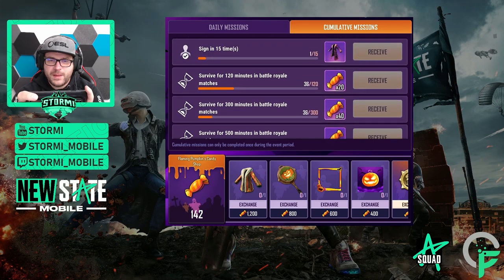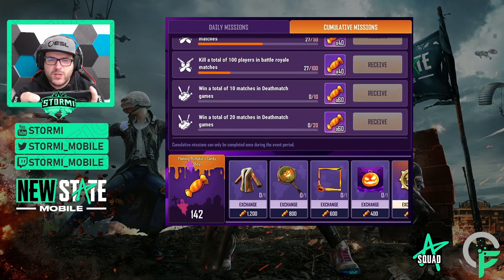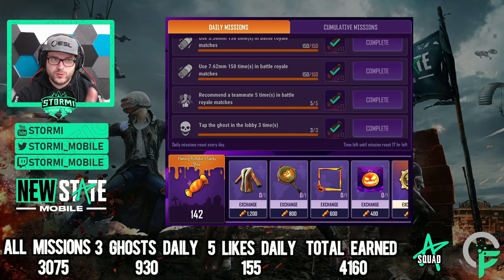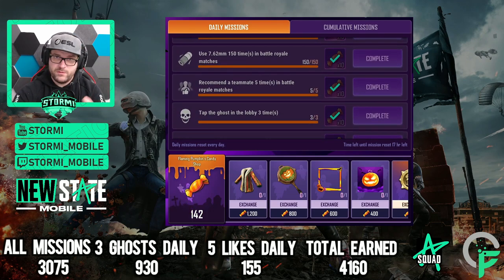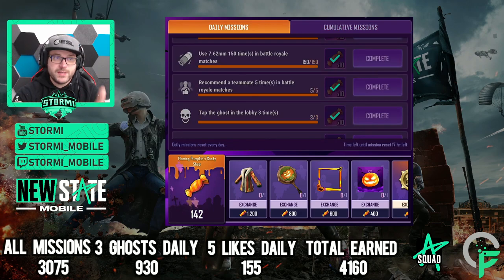The longest part will be the 15 sign-ins, but it should be easily doable. So what will you receive if the daily missions stay like this? I'm not sure if they'll stay the same — if there are different ones we can do further. If you complete each day of the 31-day period in October, doing the daily missions plus the cumulative missions, clicking the ghost three times and liking teammates five times each day, you will get a total of 4,160 candies.